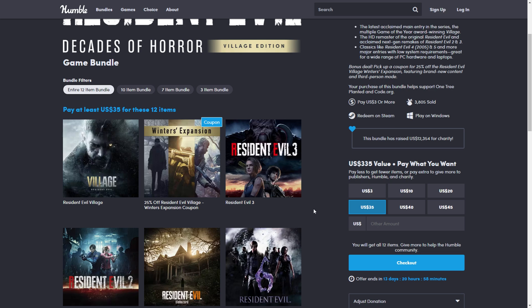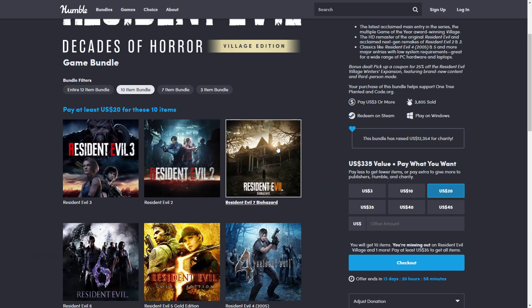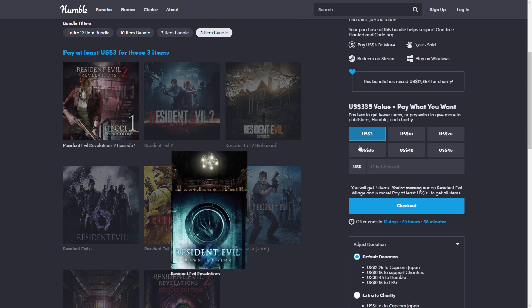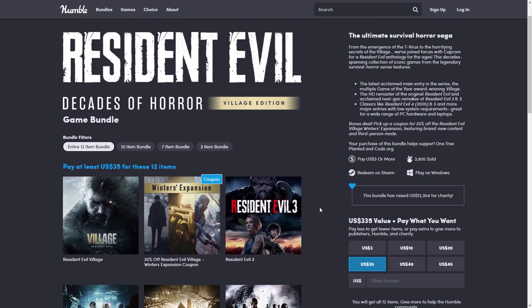For me it's either the ten dollar tier if you have an older system and want the classic games — Resident Evil 4 is 2005, Zero is around 2015-2016 — or twenty dollars for the newest stuff. My recommendation is ten to twenty dollars for new people wanting to try the series, or maybe three dollars to start. If you want Village and everything else, thirty-five makes sense, but if you already have the remakes, the twenty dollar option separately may be better value.